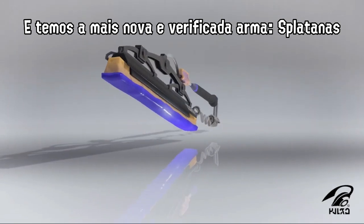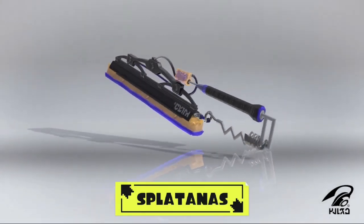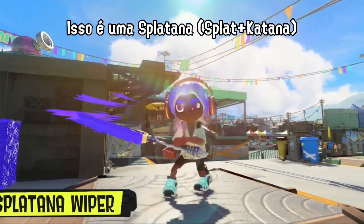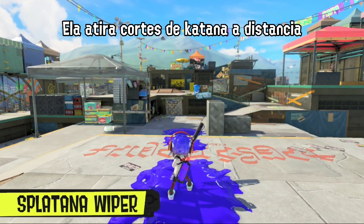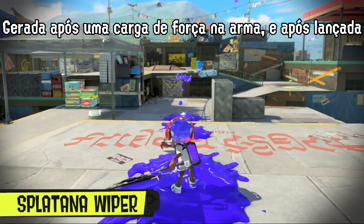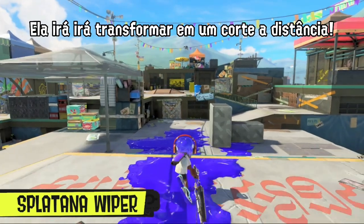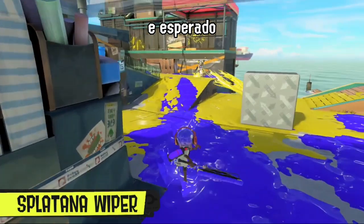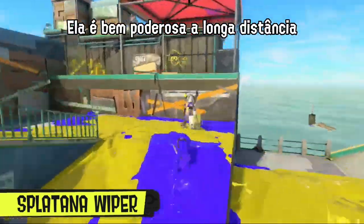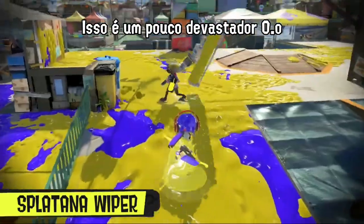We've also verified a new weapon type called Splatanas. This is the Splatana Wiper. Send blades of ink flying with the centrifugal force generated by swinging. Swing after charging up a bit and it'll transform into a Charged Slash. As expected, it's powerful as a long-range attack, but the Charged Slash at close range is also quite devastating.